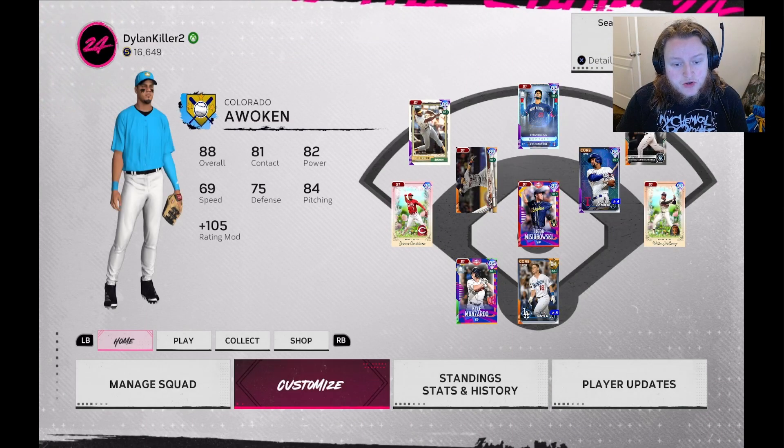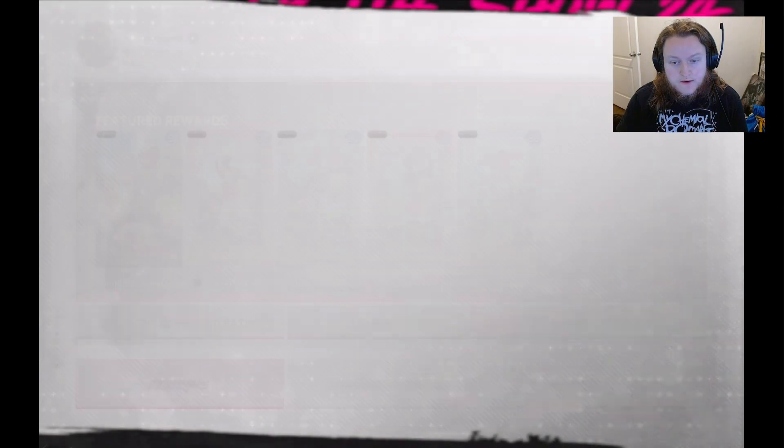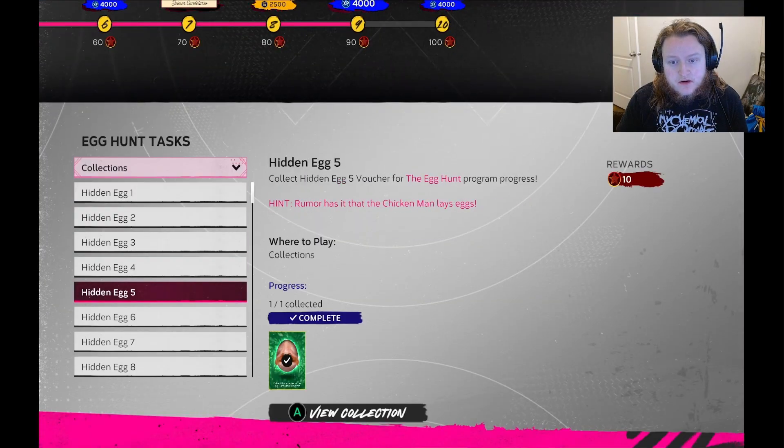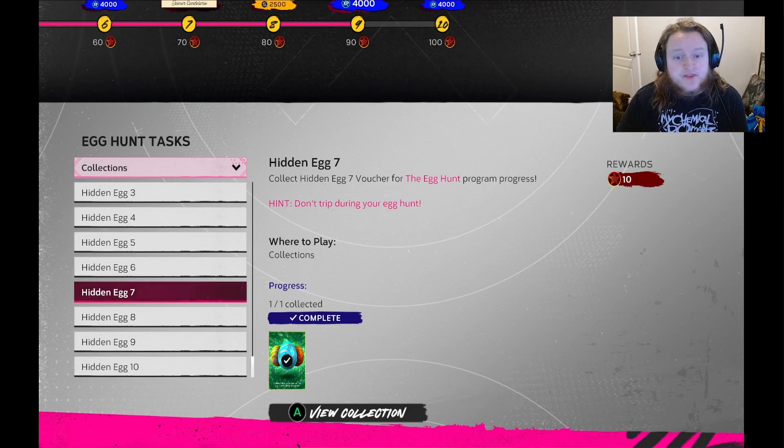There's also another egg that says 'don't trip during your Egg Hunt,' so you need to get a triple hit. You need to be able to hit it off into the back right corner and be able to take Ricky and go all the way around to third base.